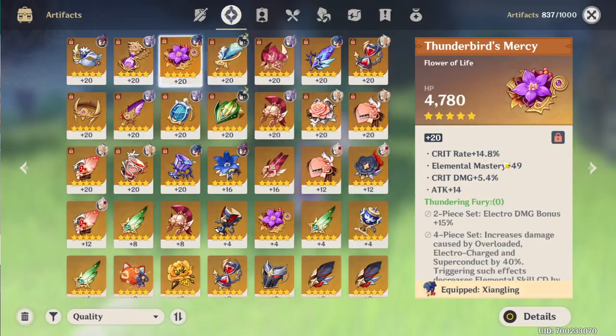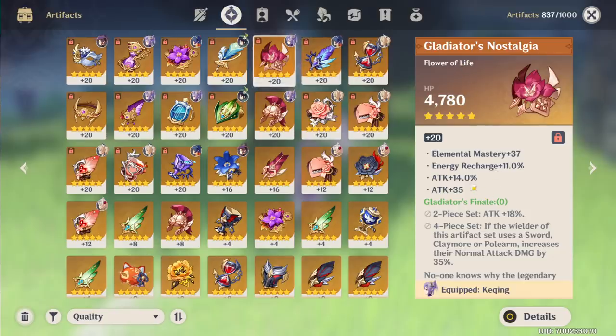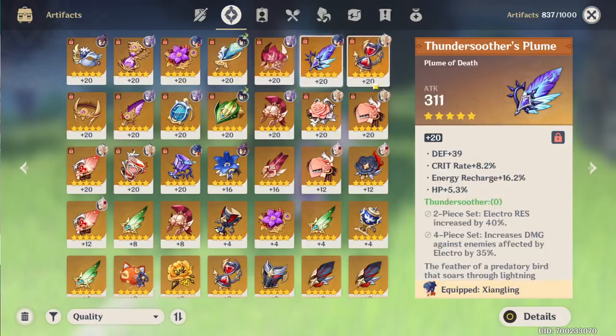It's a very good flower — almost 15 crit rate, 50 elemental mastery, 5 crit damage. It's almost perfect, I would say. And then here we have Bard Zero Feather for Venti — he actually does not have the set here, it's just an off-piece for whatever reason right now. Pretty decent as well: 70 elemental mastery, 8.7 attack, 11 crit rate. Here we have a Gladiator's Nostalgia — 14 attack, 11 energy recharge. Solid. Plume of Death — sort of the same story. My Shanling has 40% electro resistance, whatever, but it has good subs: 8.2 crit rate, 16 energy recharge.